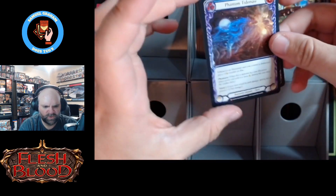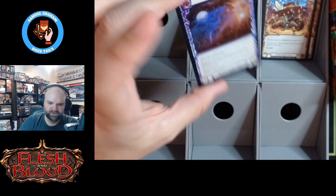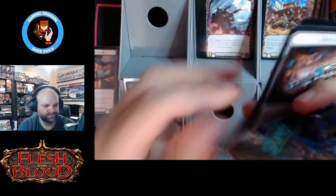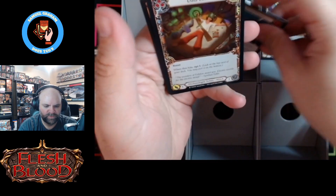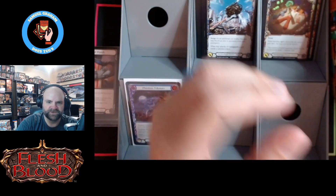Castle — oh, a foil Phantom Tidemaw! For our first majestic foil, but also I have not seen a foil Phantom Tidemaw before. Scrap Upper, Bulbar Data, and a pair of Dash databases — that's funny, same token.